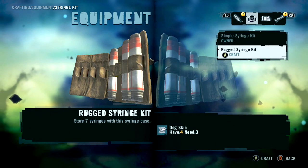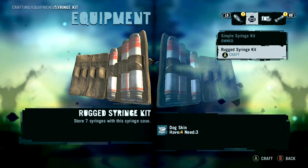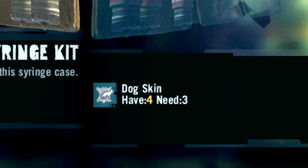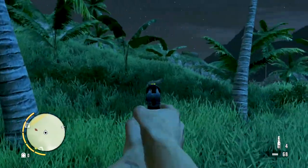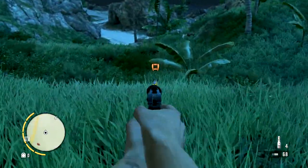The next one we're going to make is the rugged syringe kit. This one requires 3 dog skins and I was kind of lucky when I started getting these dog skins because there were some dogs at the same spot where I killed the pig. So that was pretty easy — I instantly got them.